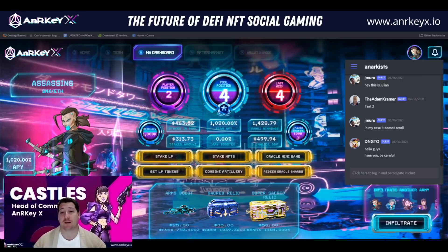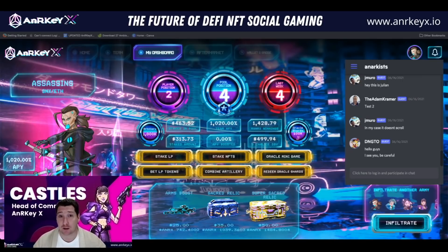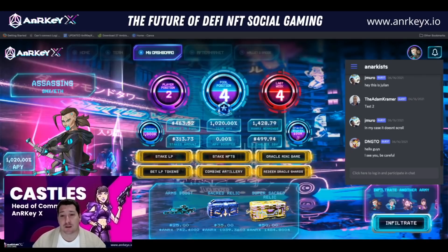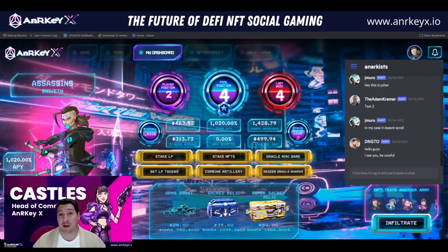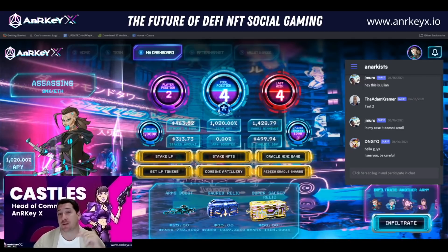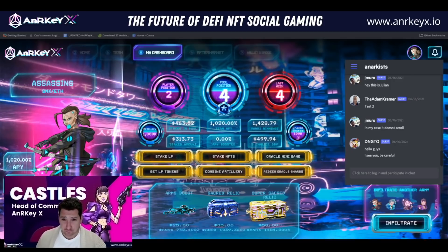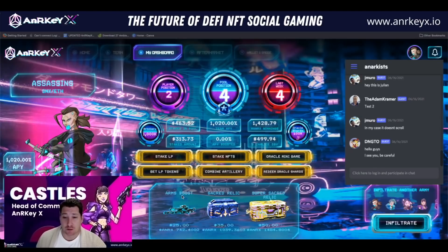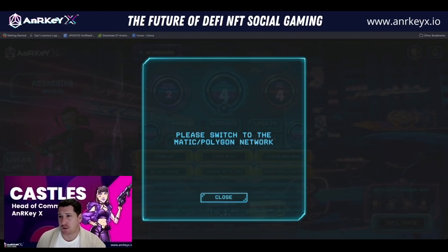The winning team will have coordinated these actions most effectively at staking the in-game and collectible NFTs. We also mentioned staking the artillery, combining it and getting the super weapon, which we'll go through on next Tuesday's session, stage three. There are a few types of NFTs which you can learn about in the wiki in detail. Let's stake an arms boost. What's important is that we're fully on Matic Polygon for all of our in-game NFT staking. If you're not already on Polygon, when you go to stake your NFTs, our dashboard is going to ask you to do that.